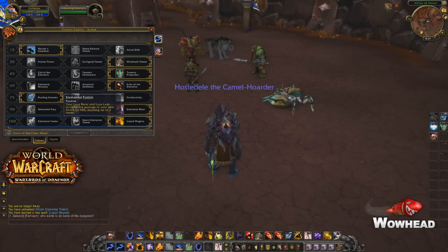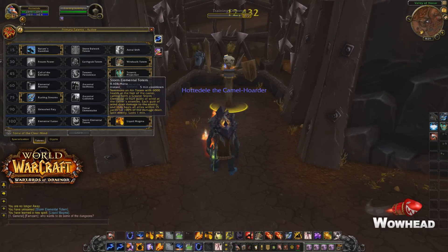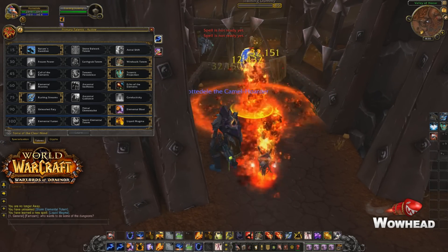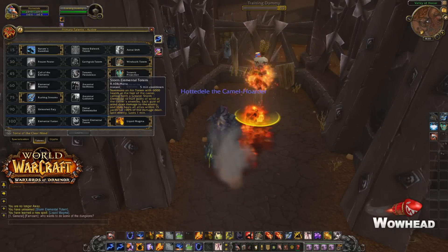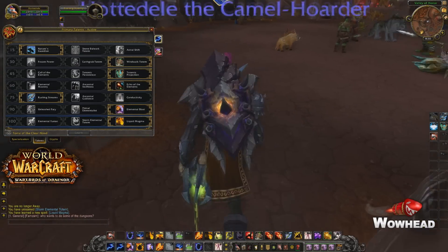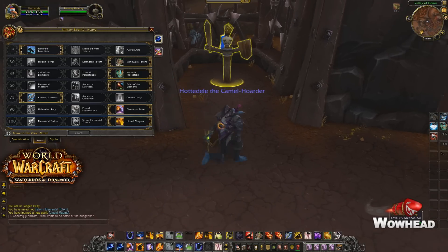Looking back at all these talents: even though Elemental Fusion seems like a really nice talent for extra burst, we'd have to number crunch. The Storm Elemental Totem seems like a pretty big cooldown you could use for sustained burst. With Liquid Magma, pressing it does pretty good damage — actually more burst than the Storm Elemental Totem, but the Storm Elemental Totem lasts for one minute while Liquid Magma only lasts about 10 seconds. So these are different options you can pick for Elemental and Enhancement Shaman, each with benefits and disadvantages. I hope you guys enjoyed this video — make sure to leave a like and subscribe to join the family. See you guys later!